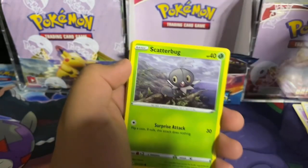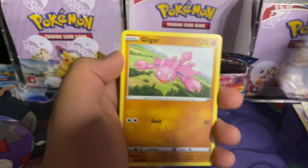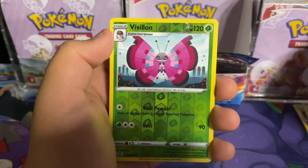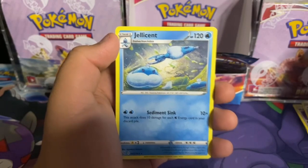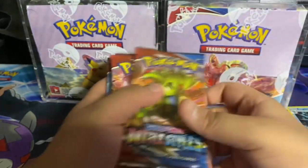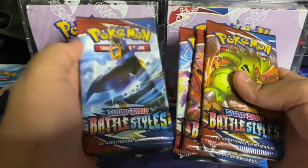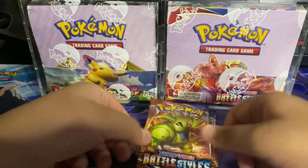Here's the code: electric energy, Luxio rapid strike, Spewpa, single strike Style Mustard — what! — Houndour single strike, Scatterbug, Honedge, Gligar, Electabuzz. Vivillon — what? — reverse holo and a... okay so we're on to our last four packs: one Tyranitar, two Urshifus both different styles, and an Empoleon — one of each pack art.